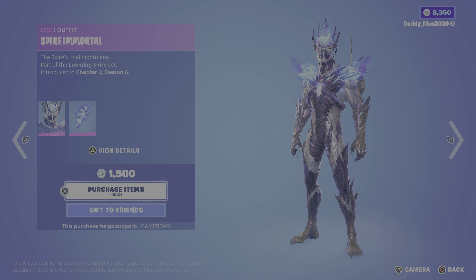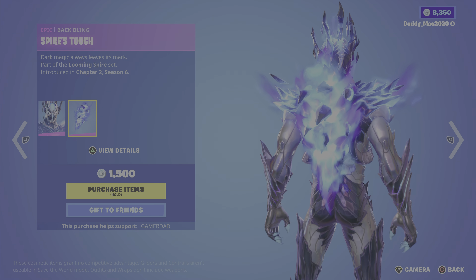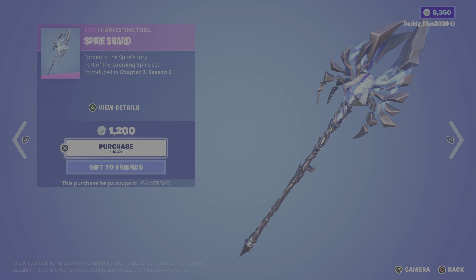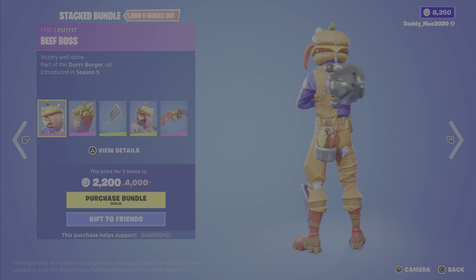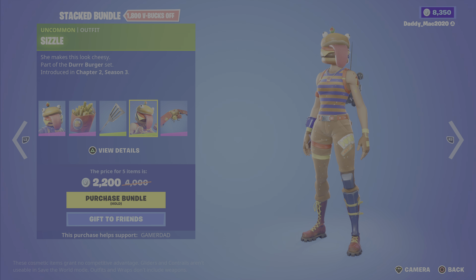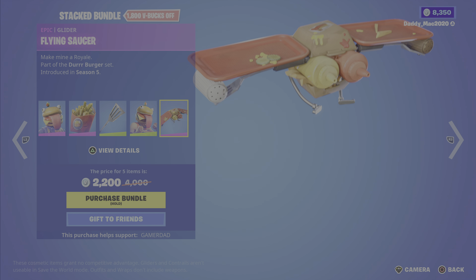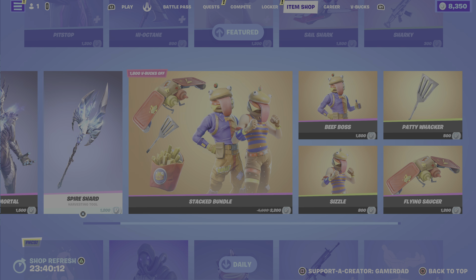Next in the featured items, we have the Spire Immortal outfit from the Looming Spire set in Chapter 2 Season 6, along with the Spire's Touch back bling — this one looks pretty cool at 1500 V-Bucks. We then have the Spire's Shard pickaxe for 1200 V-Bucks. Up next is the Stacked Bundle, which includes the Beef Boss outfit, the Deep Fried back bling, the Paddywhacker pickaxe, the Sizzle outfit, and the Flying Saucer glider for 2200 V-Bucks. You can also get any items individually.